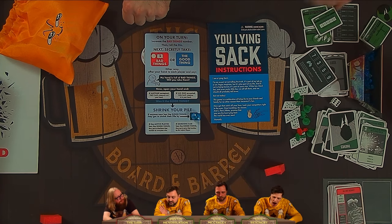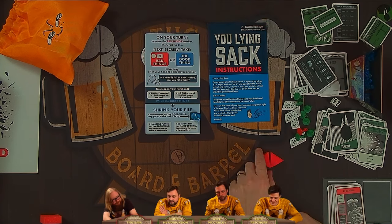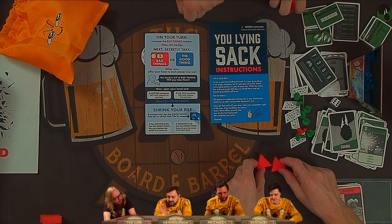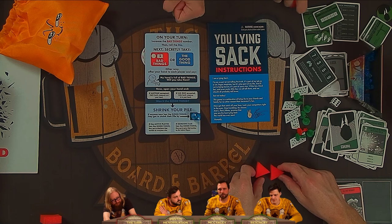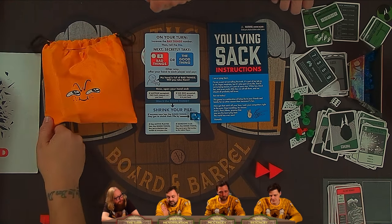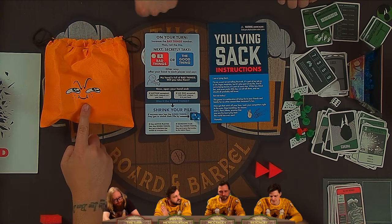Then you pull out a fist, you turn to the player to your left and say: 'My hand is full of bad things, will you take them?' That player has to decide whether they want to accept the gift of what is in your hand or not. If they reject, then you ask the player to their left, and so on around the table until it gets back to you. If it gets back to you, you keep everything that's in your hand.